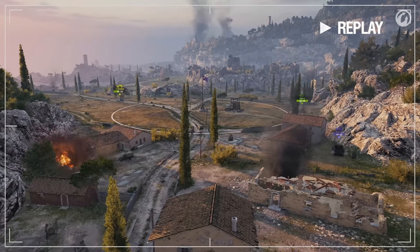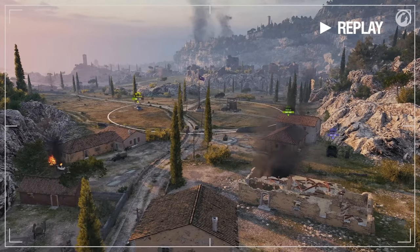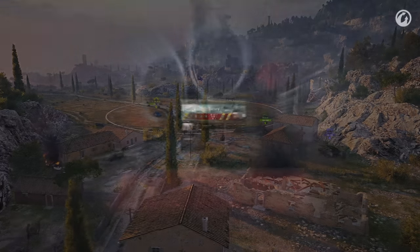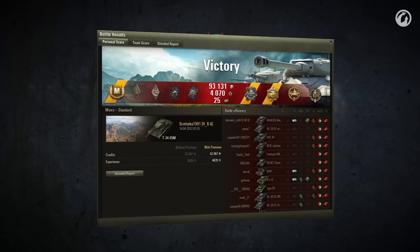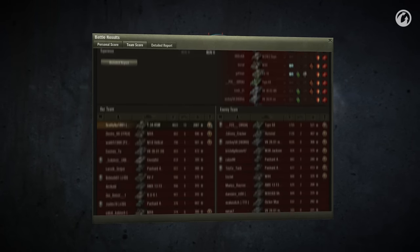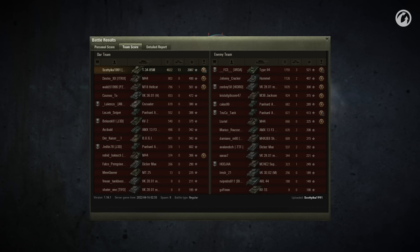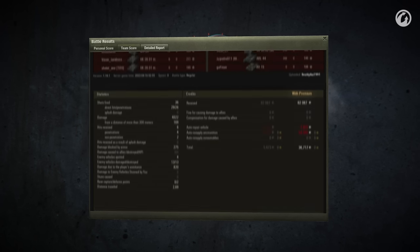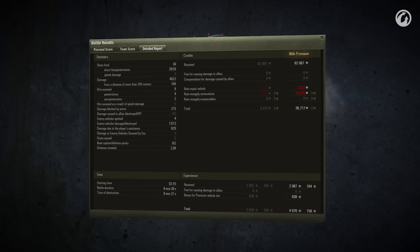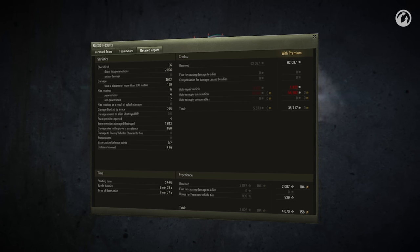Lucky for some, unlucky for Scottica1991 who just misses out on the Raseiniai Heroes Medal thanks to the friendly Hellcat. Nonetheless, the stats still show 4,022 damage dealt along with 2,087 base experience — a result anyone should be proud of. Especially as we award this replay with 3,000 gold, our best style, and the title of Best Replay!